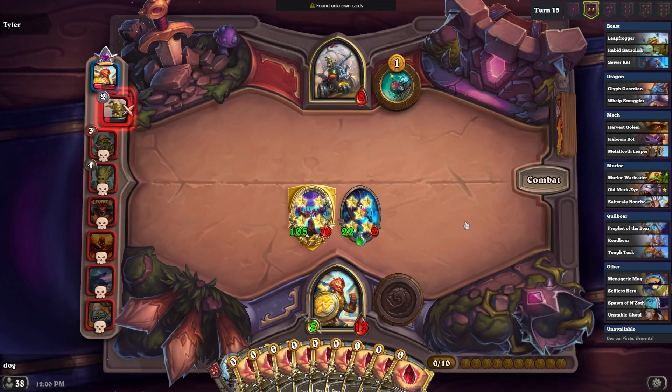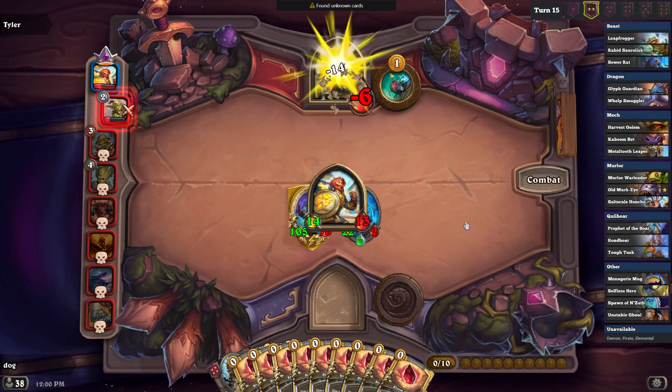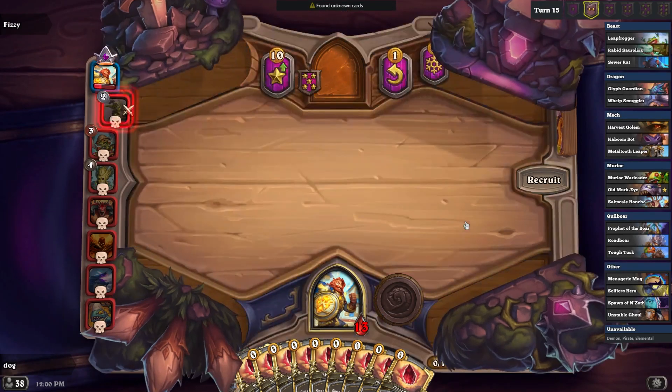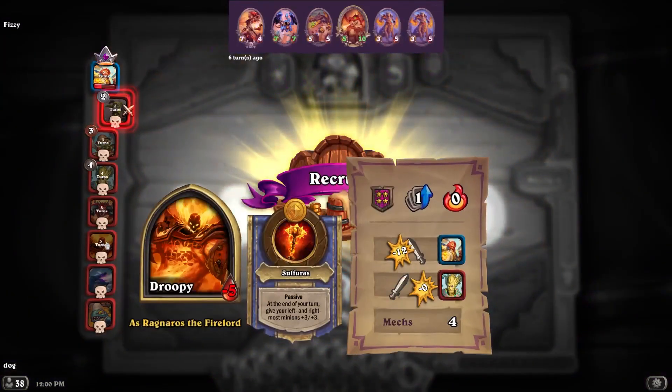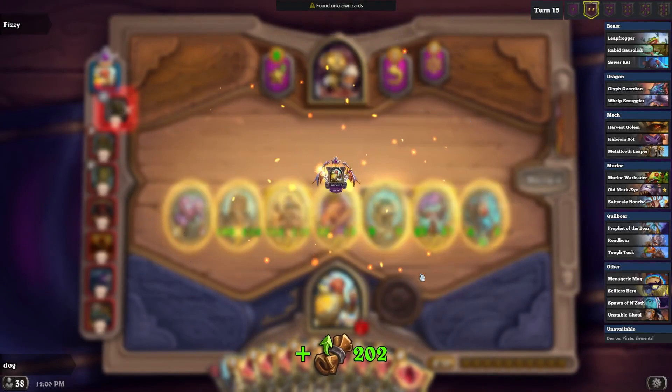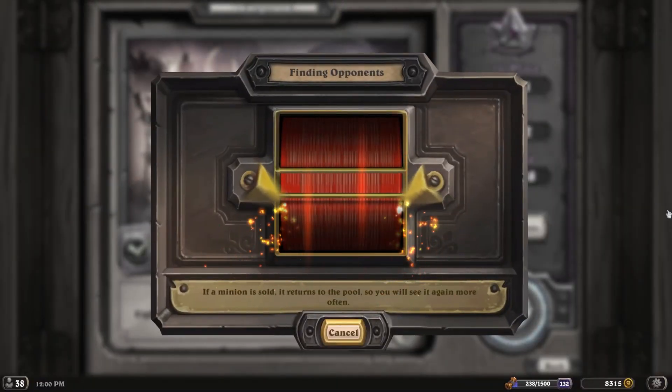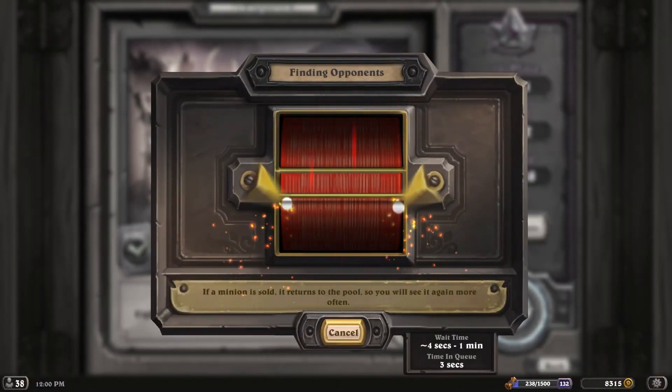Yeah, maybe murlocs are okay if you get some high tier murlocs on them. Do you think we'll get to play Diablo today? Isn't there another new hero — or is it only Diablo and the other guy? I thought there was another one. Yeah, the emoji GG did it — the fish. Yeah, yeah, the fish.